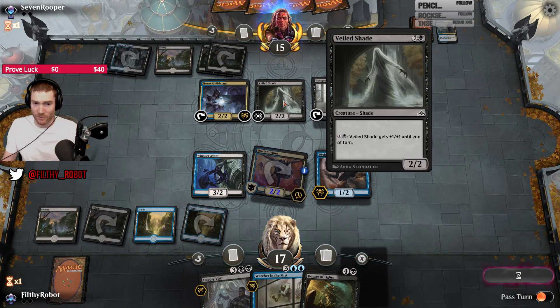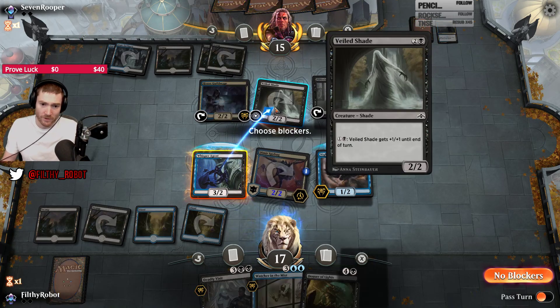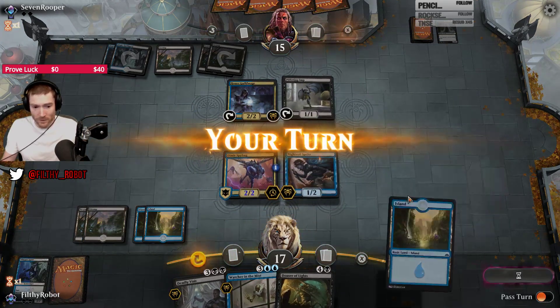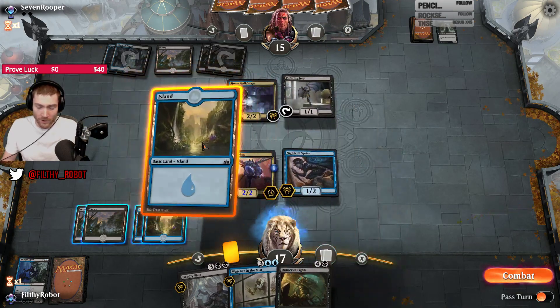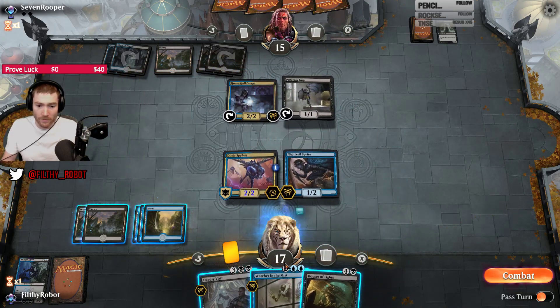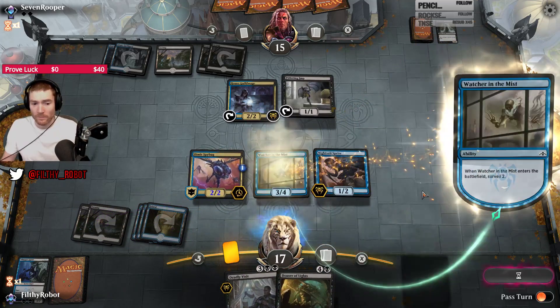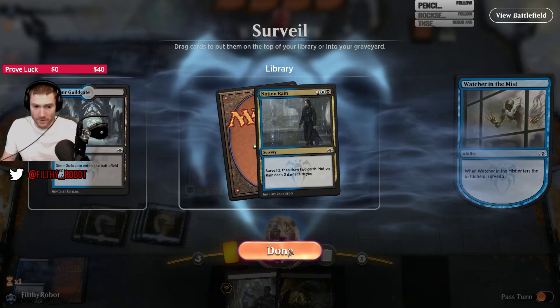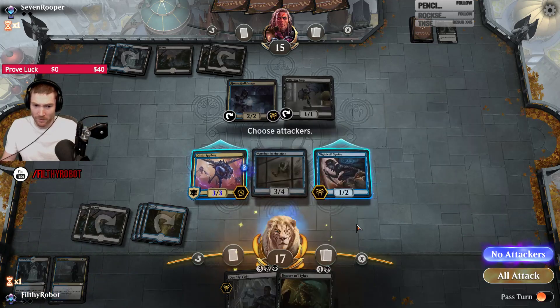I think this card is annoying to deal with on the opponent's side, but I think it's also very annoying to play. It's kind of a weak 2/2 most of the time. I'm just going to run out Watcher in the Mist. I'll do it pre-combat so I get the pump decision for my Spy Bug.